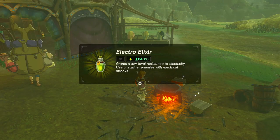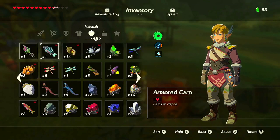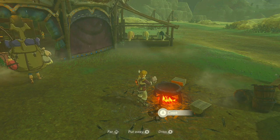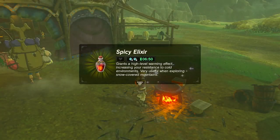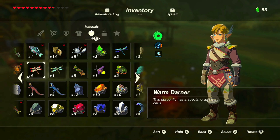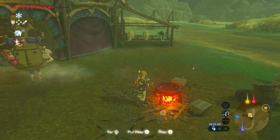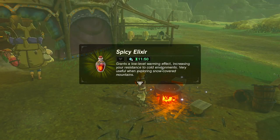An electric elixir using one ingredient gives four minutes 20 seconds. Using two warm darners with a hinox toenail — which is very hard to obtain and quite rare — gives six minutes 50 seconds. Using two warm darners with something as simple as a bokoblin fang — still a valid monster part — gives eleven minutes 50 seconds. The number of critters used significantly extends the duration.